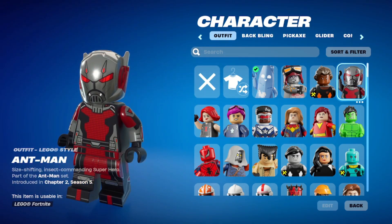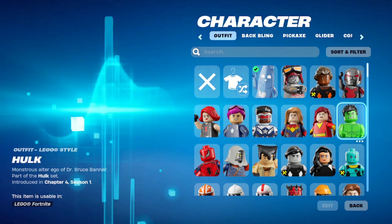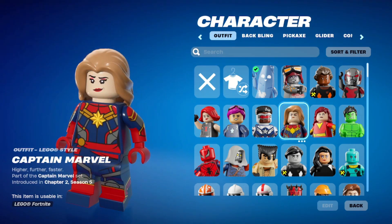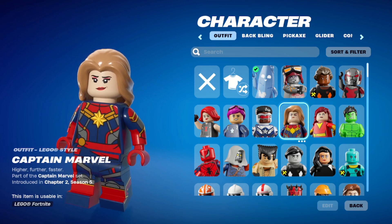This is interesting because these are collab skins — the Marvel skins — but they all seem to be in LEGO form. So here's Ant-Man and the Incredible Hulk, monstrous alter ego of Dr. Bruce Banner. And then you have Dark Phoenix — she's on fire. I really like Captain Marvel, she looks great. I actually have a couple of LEGO sets with her in this costume. Higher, further, faster.